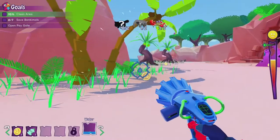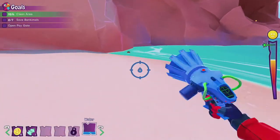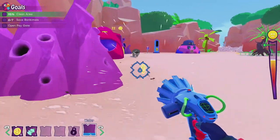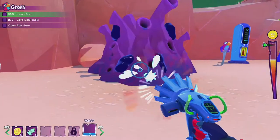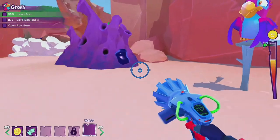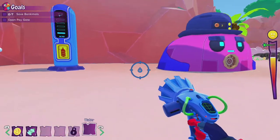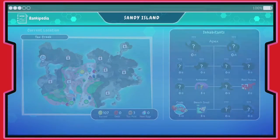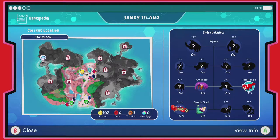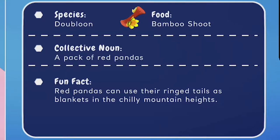Five more percent that we need to clean — let's go ahead and pick up our tokens while we find that last five percent. Here it is — the last anthill. Red panda appears! The red panda's food is bamboo shoot. Fun fact: red pandas can use their ringed tails as blankets in the chilly mountain heights.